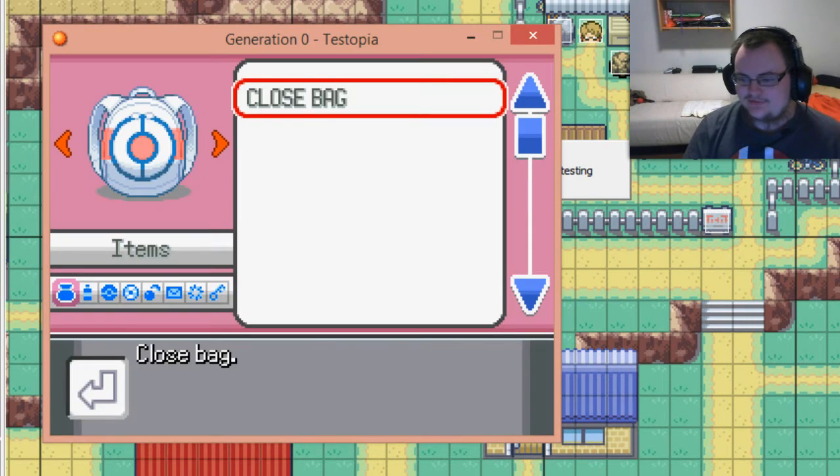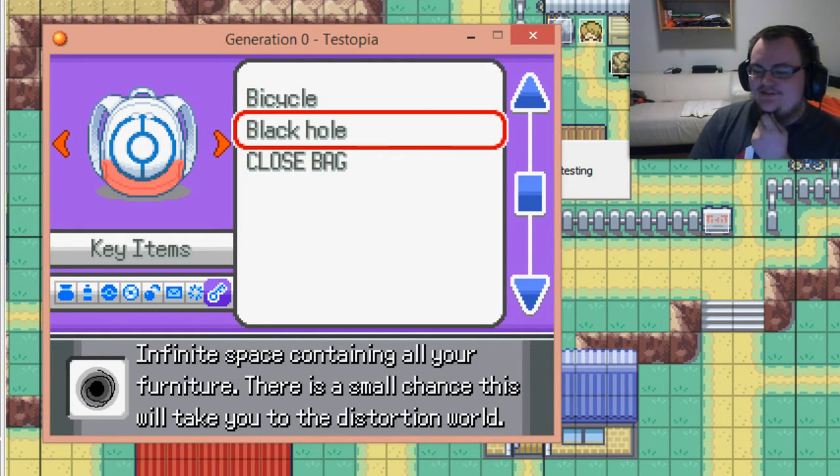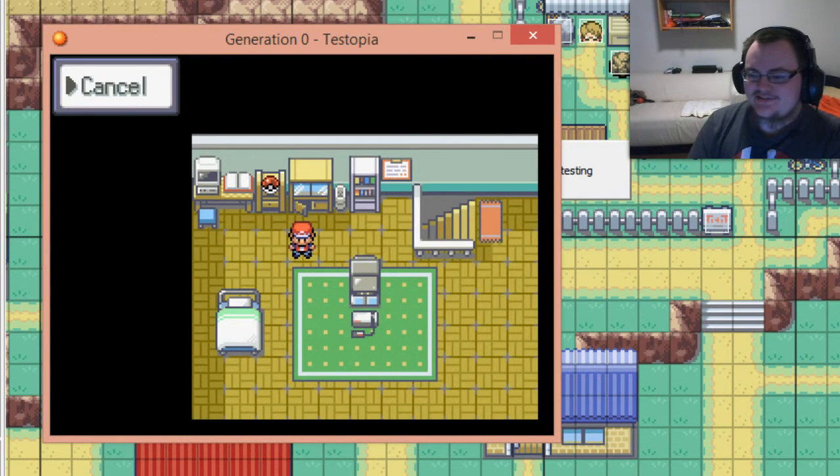Let's have a look at that black hole. If there's space containing all your furniture, there's a small chance to take it to the distortion world. Better be careful then. As you can see, we've got no furniture whatsoever.